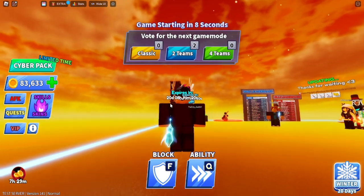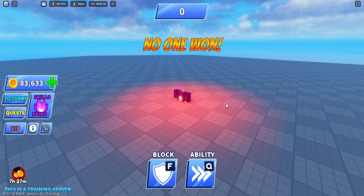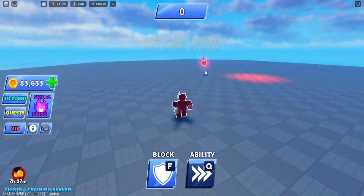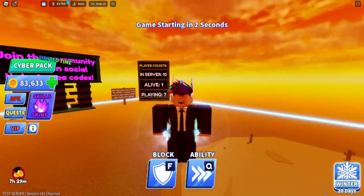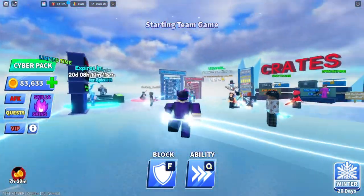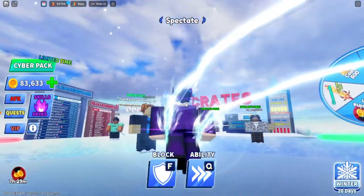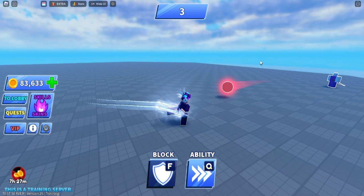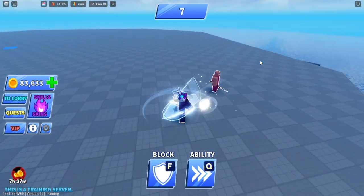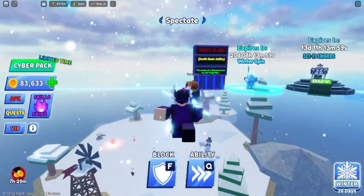There are barely any noticeable differences between the Arctic Edge and the Glacier Shard — I'm betting they look exactly the same. But when you complete the battle pass five times, you get the Dual Frost Saber. That trail effect is actually so fire — this is worth getting the battle pass for. I really like the trail that follows.